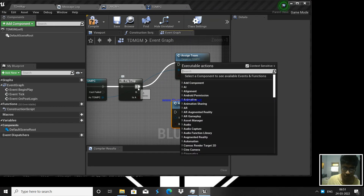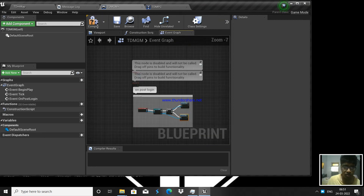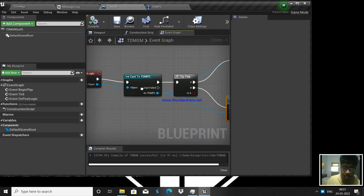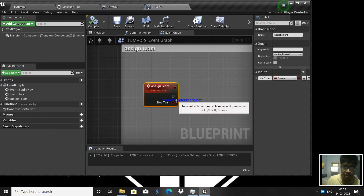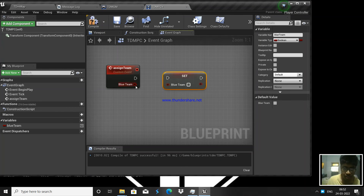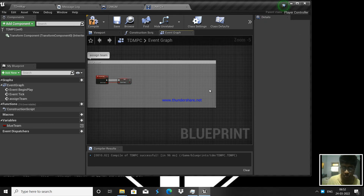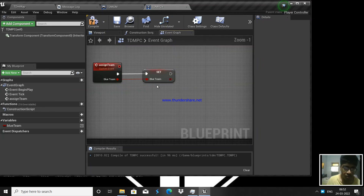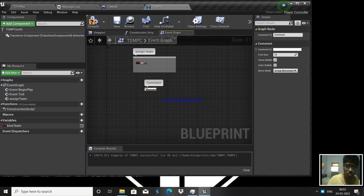If flip flop is A, we assign team as blue; if B, we don't assign — so red. This simple script means when a player joins, the first player gets blue team, the next gets red team, then blue again. We're going to have a variable called 'blue team' and set it. Once we assign the team, we spawn the player at blue team location or red team location.